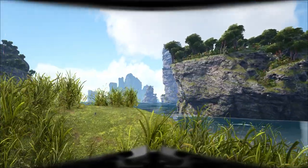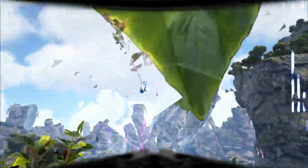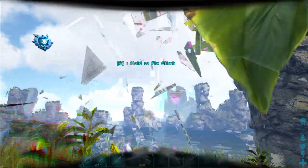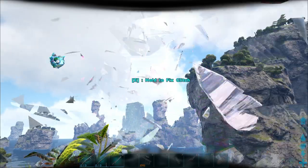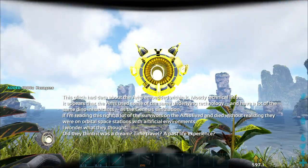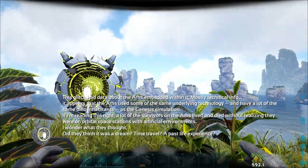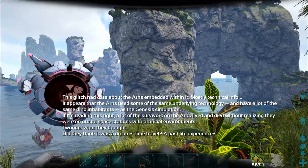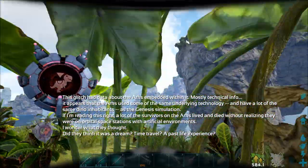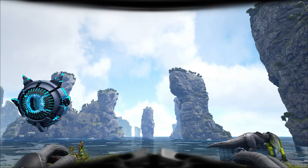Here we are at one of the temporal rifts you have to close — I call them different things but the game calls them glitches specifically. You hold E on it, HLna's leg goes up, and you get 1,000 hexagons for closing it. She then tells you about what the glitch was and gives you a lot of lore, but it's also one of the main ways to earn hexagons.